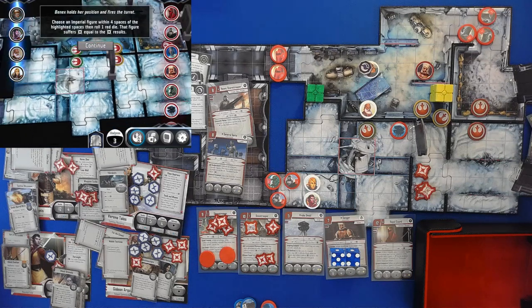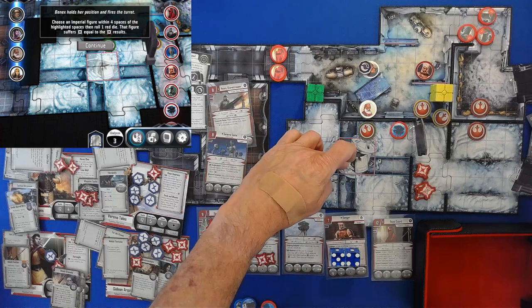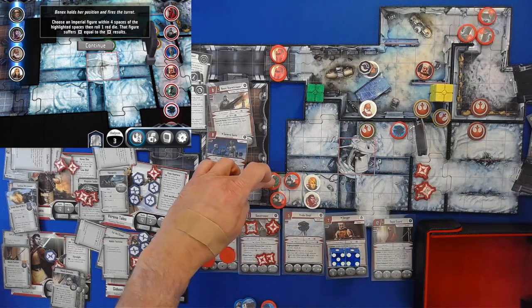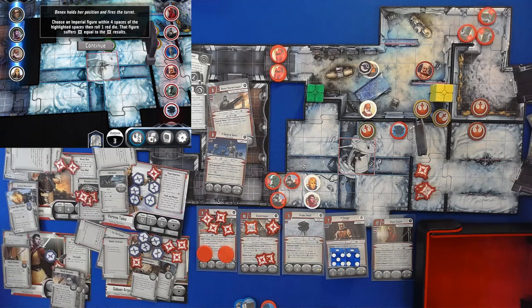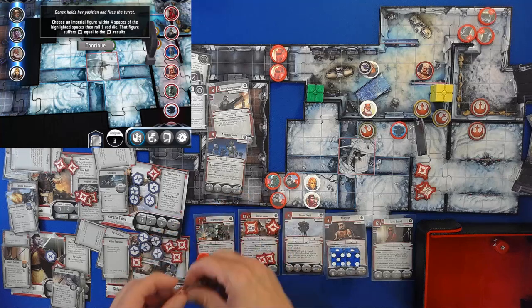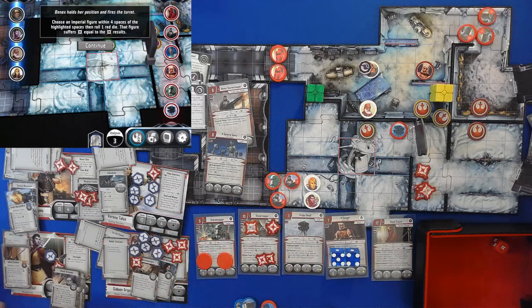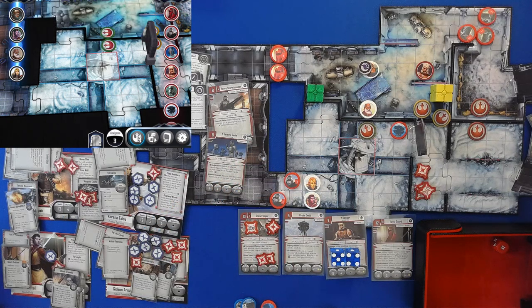Round 9. Benix holds up in her position and fires a turret — choose an Imperial figure within 4 spaces. She's going to go after the Stormtrooper, and that's exactly what we needed to eliminate the Stormtroopers. So that's positive. Stormtroopers are eliminated.